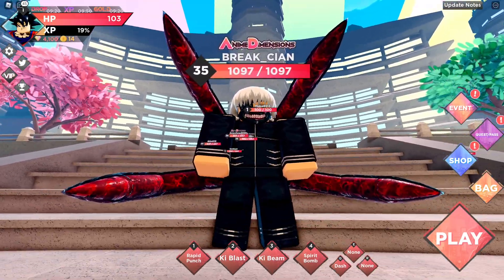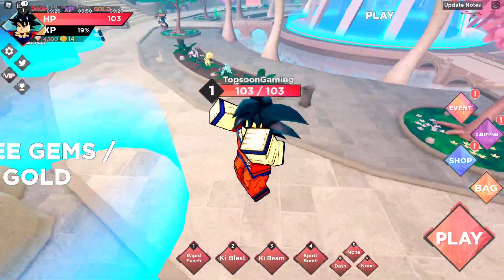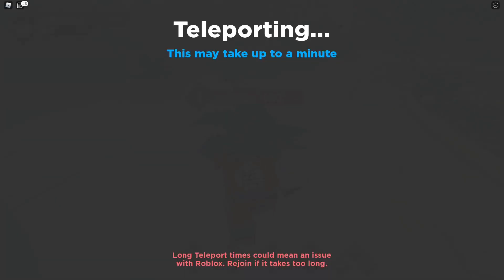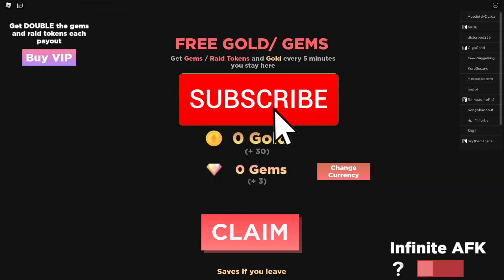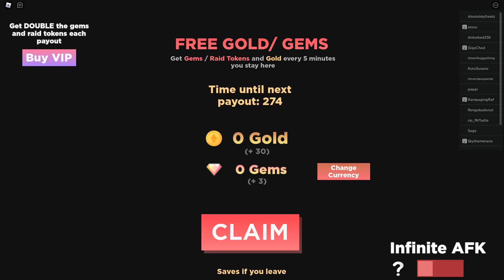Now I'll show you how to get free gold and gems. Come up on the map in the lobby, go next to the shop, and go into the free gems and free gold section. Then go over to the AFK section of the game — just sit there and every five minutes you'll be getting free gold and free gems. Like and subscribe, more codes dropping next week. Tapsun here, peace out.